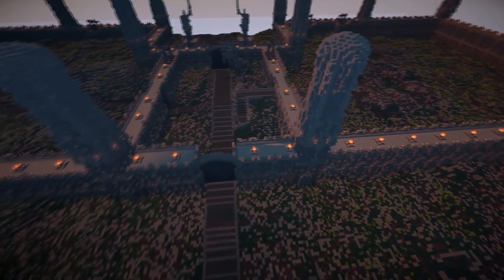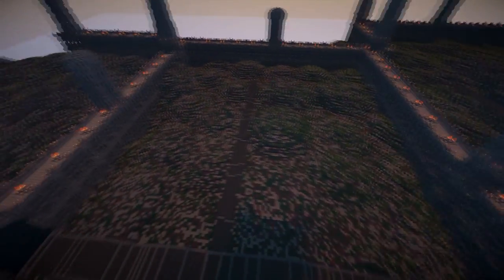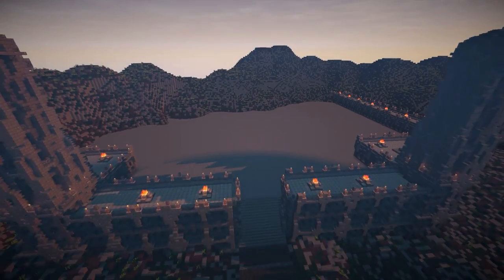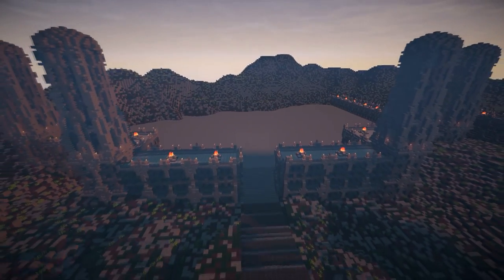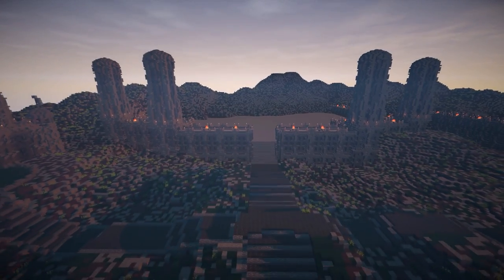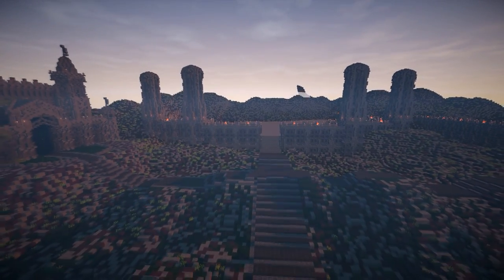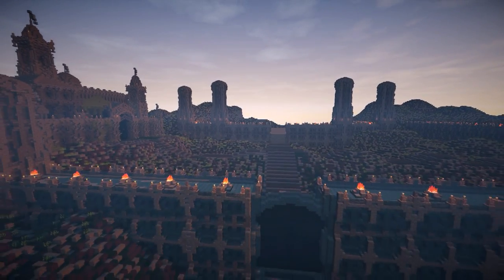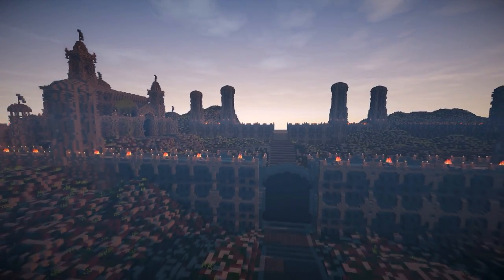Thornos is going to be comprised of three major districts. First, we're going to have the residential district with all the small houses — this will be the main part of Thornos. Then we're going to have the trade district with blacksmiths, markets, and all that. Finally, we're going to have the upper district with all the aristocracy — palaces and everything like that.